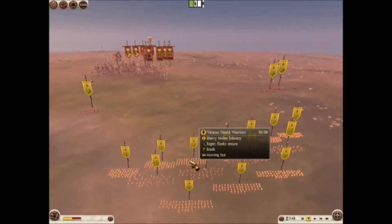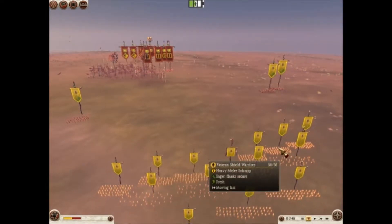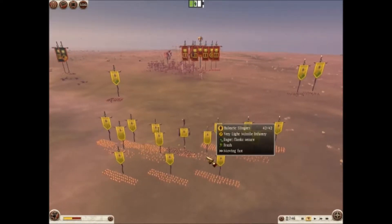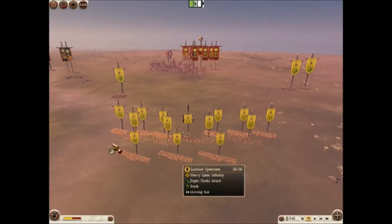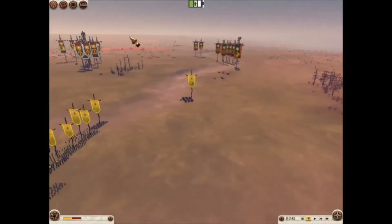For the Lusitani I have brought in 6 Veteran Shield Warriors, my Lusitani Noble General, 4 Balearic Slingers, 3 Lusitani Spearmen, and 3 Iberian Cavalry.